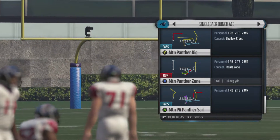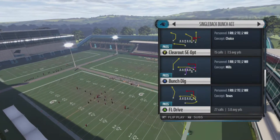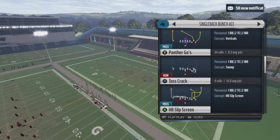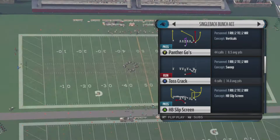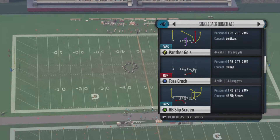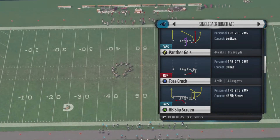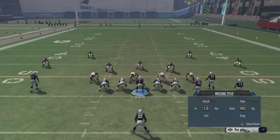I broke down the other formations — a bunch of other formations. Go to the channel, check out the playlist; all the playlists are named after the formations with the plays inside them. This play you guys have seen before if you've been around — it's called Panthers Go. It's a weird name, but this is the same thing as the verticals out of Gun Bunch Week. There are two setups, same exact setups, but I might as well show you guys that they still work out of this formation.